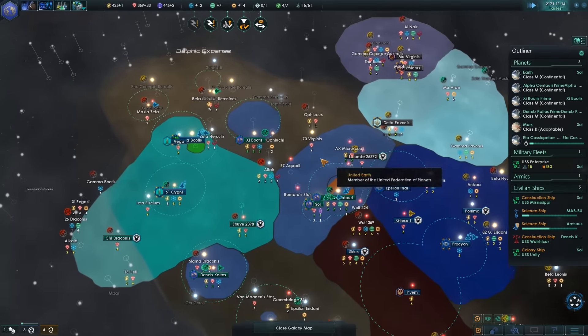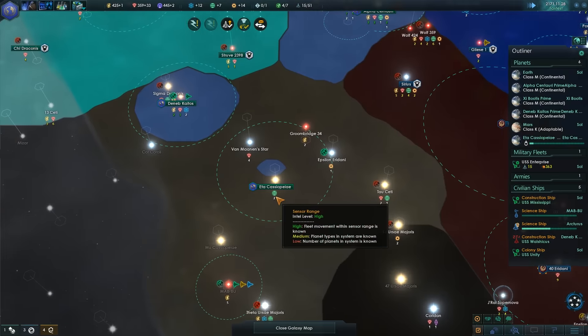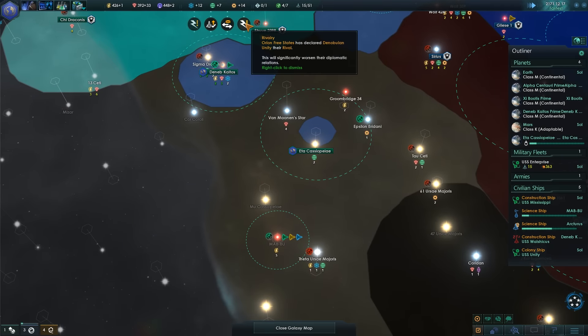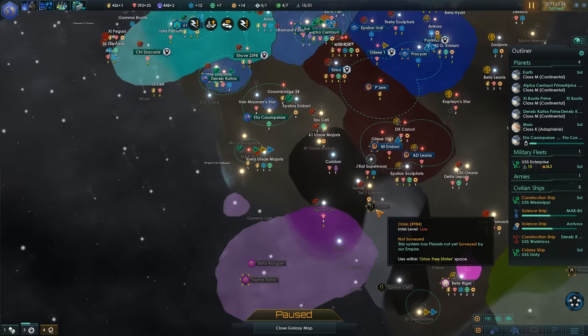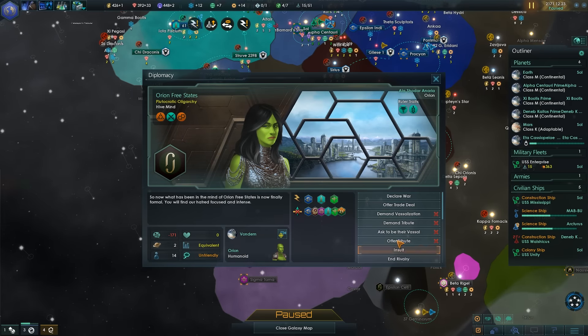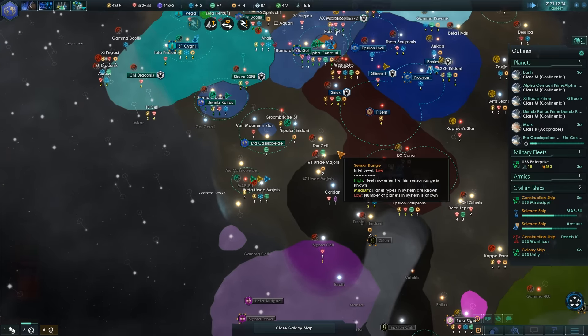I'm president — yay! You're declaring people your rival, so I'm going to declare you a rival. 4 or 5 influence flux — wow, you've jumped up a bit.